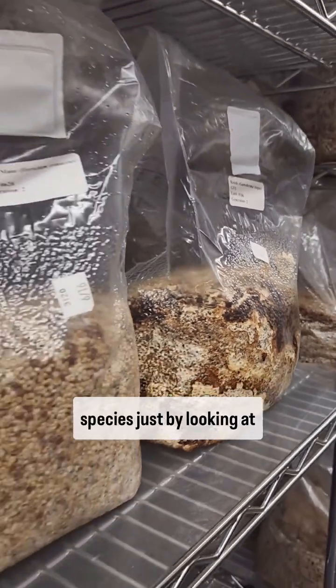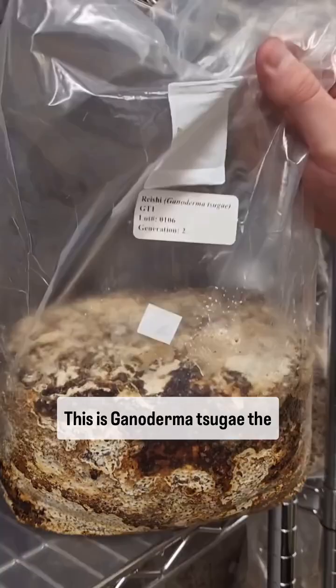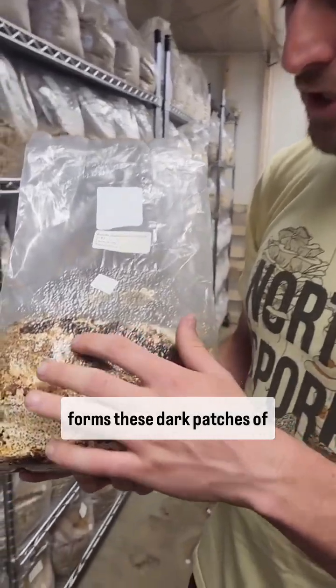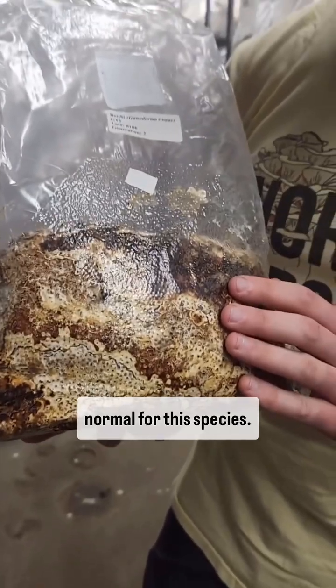You can learn so much about a species just by looking at its spawn. This is Ganoderma tsugae, the reishi mushroom. You can see here that it forms these dark patches of brown and yellow and orange, and this is actually totally normal for this species.